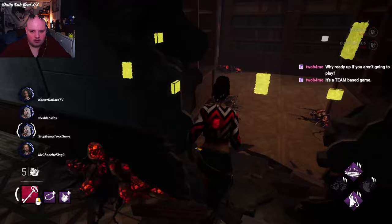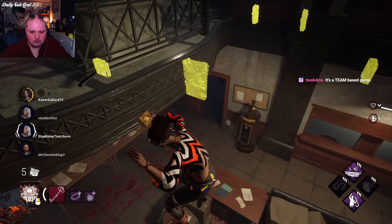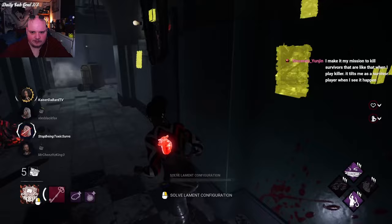On survivor it's a lot easier to find synergies because you're only looking at perks, but on killer you need to look at how the killer plays, how the perks interact with the power — it goes very in-depth. You also look at things like add-ons for the killer. This is all very fun and interesting and enjoyable, and this is probably my favorite perk system I've ever experienced in any video game.